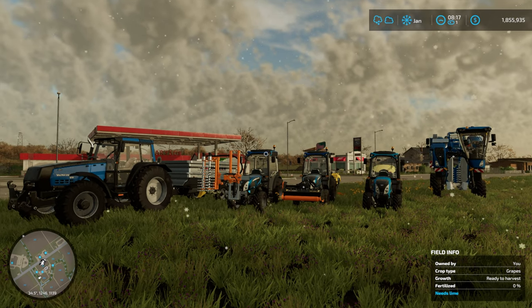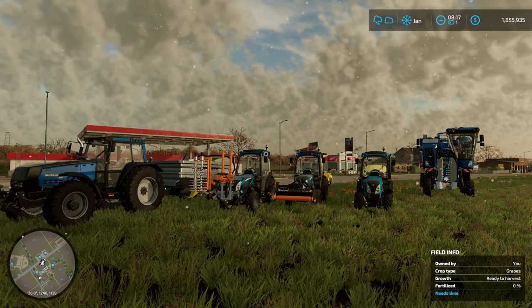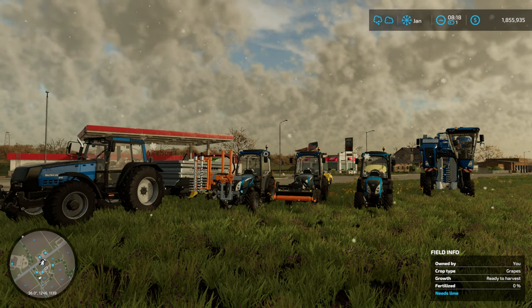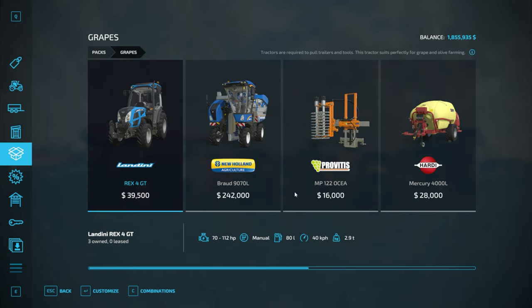In front of us here we have all the equipment we need to conduct our grape harvest. We're going to go into the shop and I'm going to show you the implements we need. I'm going to use the packs section of the shop, which is something that's been added in for this new version of the game. We need a tractor — in particular Landinis, because they're so narrow they can actually work in between the vines.